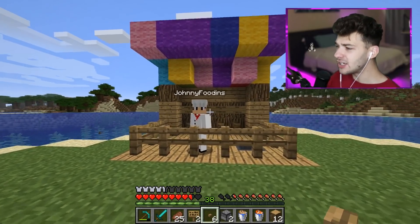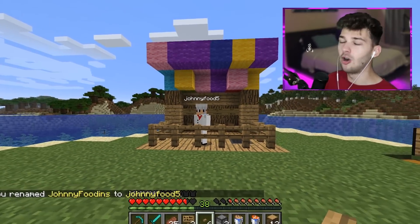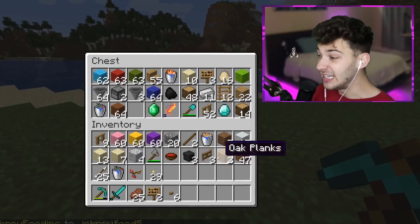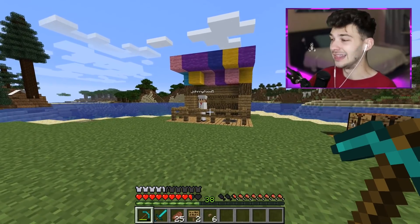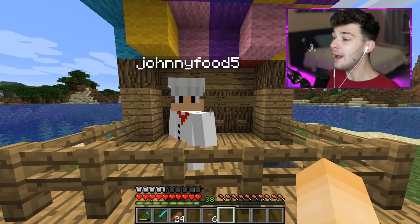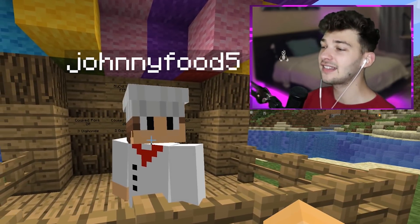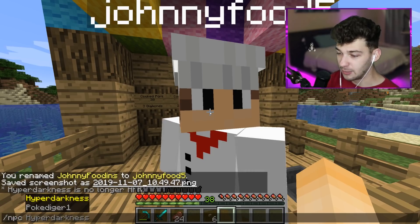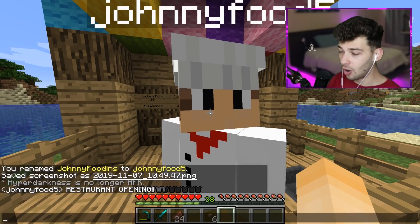I might change Johnny's name to something more legit: '/npc rename' — I'll change it to 'Johnny Food Five,' something simpler. Alright, we're going to put everything back and see if I can get any friends to show up and sell some fake items for diamonds. Everybody sit down, grab your Doritos, and let's get right into it — we are about to troll somebody so hard. I'm going to immediately start typing as NPC Johnny Food Five using '/npc speak': 'Restaurant opening. Come to spawn!'